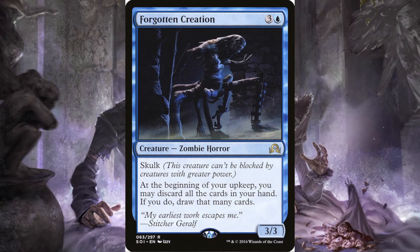Getting into the blue rares now. Forgotten Creation: three and a blue, it's a zombie horror, a three-three. It has skulk, so it can't be blocked by creatures with greater power. At the beginning of your upkeep, you may discard all the cards in your hand; if you do, draw that many cards. It's basically a self-wheel every turn if you didn't like the cards you had.